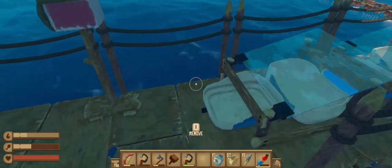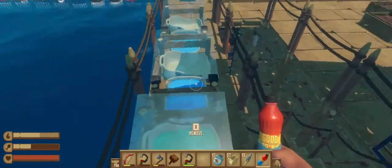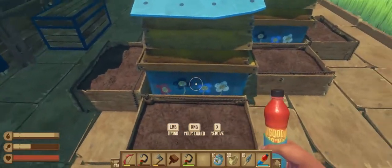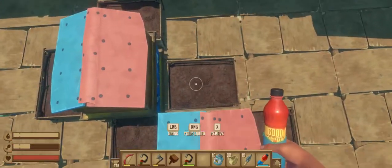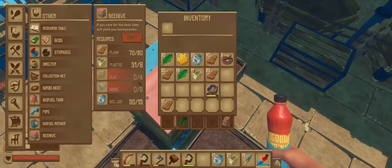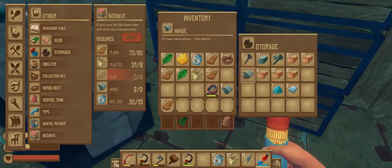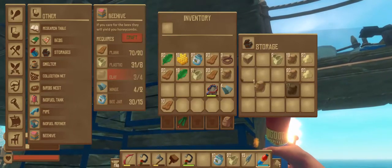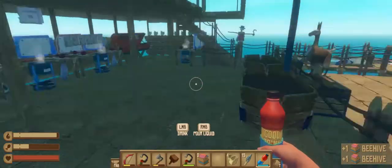I always recommend keeping one of these water things full. I wish over-drinking water would fill your bar like some soups do, but it doesn't. Now — you've got to have flowers. The game tells you to grow flowers around the sides so the hives work. What does a beehive take? Four hinges and eight clay — I might already have four hinges. One, two, three, four — yes! And we've got clay: one through eight. Let's make two beehives.